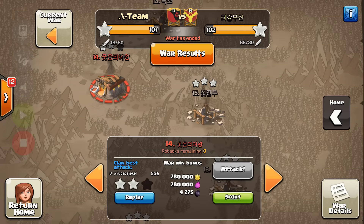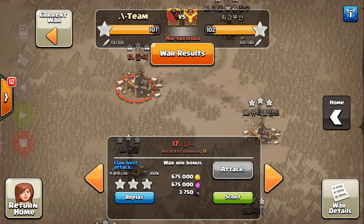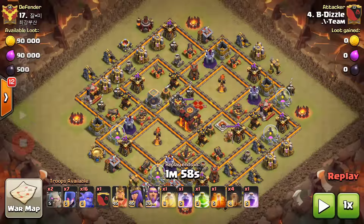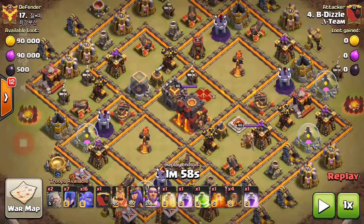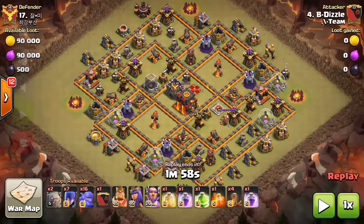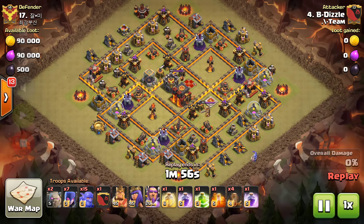We will now move on to our next attack. This attack was done on enemy number 17 by our clan member B Diesel. He will be using a Gobo Witch attack on this completely maxed out Town Hall 10 base with maxed heroes. His troop composition includes 7 witches, 2 golems, 16 bowlers, a clan castle filled with bowlers, and earthquake spells.